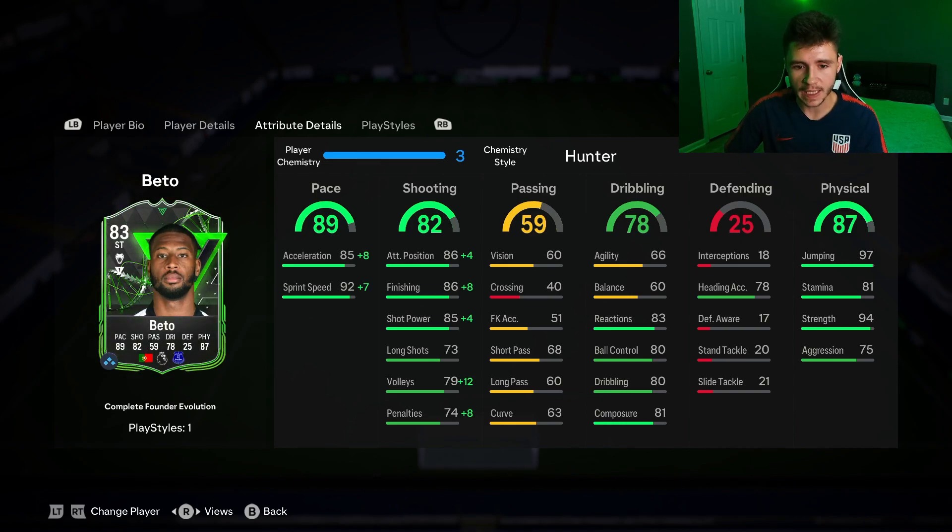I went ahead and gave him a hunter chemistry style so he's gonna have 93 acceleration and 99 sprint speed. With that lengthy acceleration type it is very difficult to catch up to him. In game he's really clinical as well — with that hunter chemistry style he does get 90 attacking positioning with 94 finishing. And then another huge part to his game is his 87 physical.